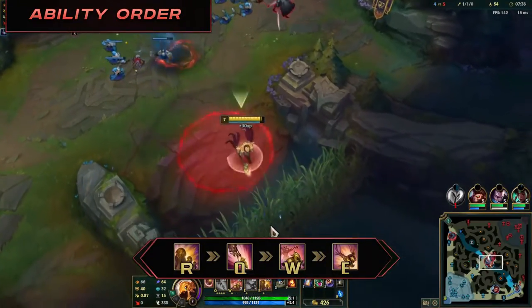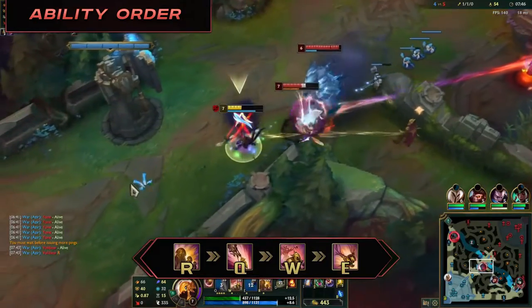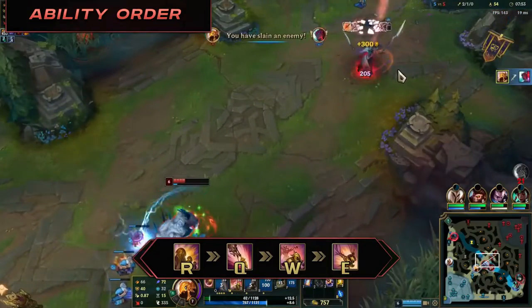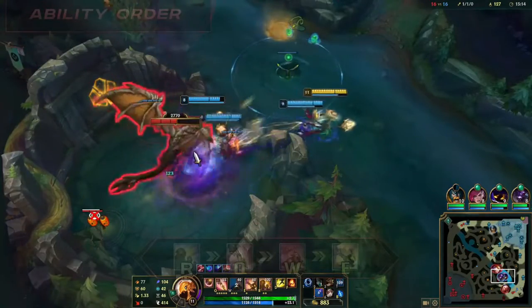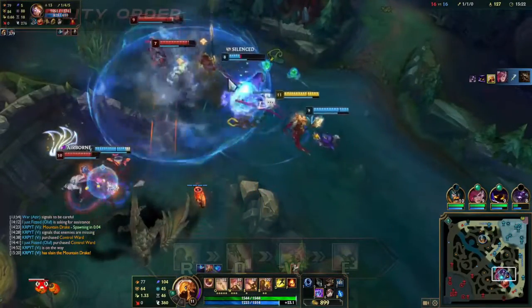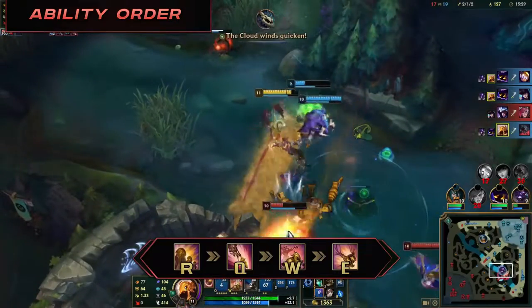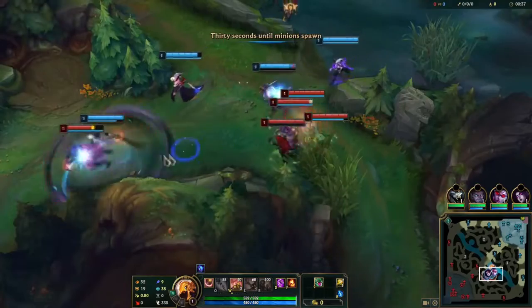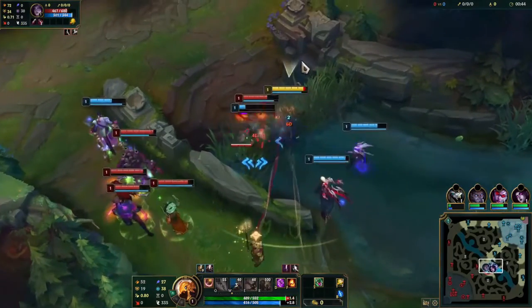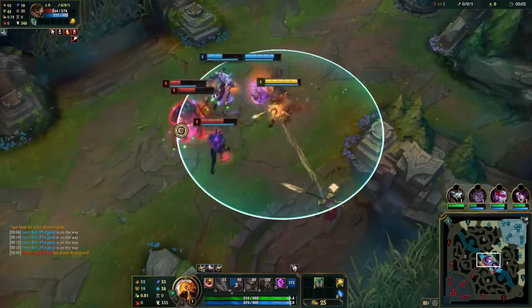As for ability order, you want to max Q first — it will decrease the cooldown and increase the damage, making it essential to poke enemies in lane and throughout the game. Max W second specifically for the increase in attack speed you gain per level; with more attack speed, Azir's soldiers have potential to shred anything in range, and W will lower the soldier recharge cooldown. Max E last, though in rare cases you can max E second as it increases the shield strength if you're getting targeted early. Max ultimate whenever it's up at levels 6, 11, and 16. At level 1 you'll only have access to W, making invades pretty weak. Q is always best at level 2, unless you need to escape — then take E for the dash.